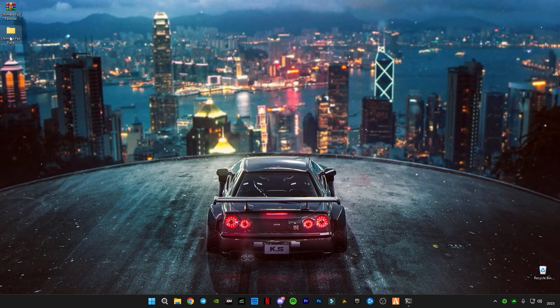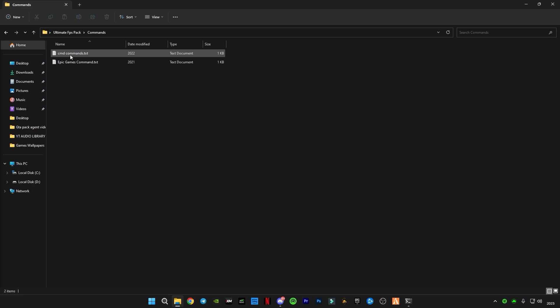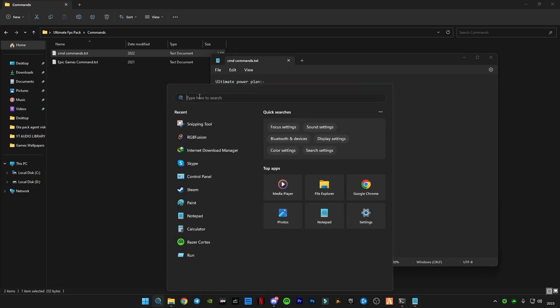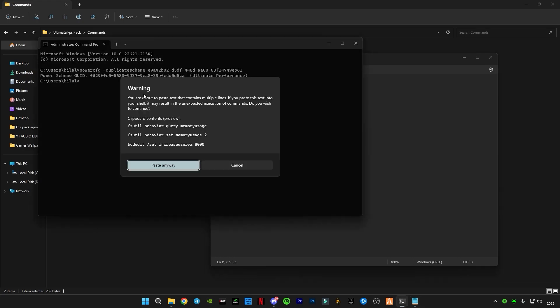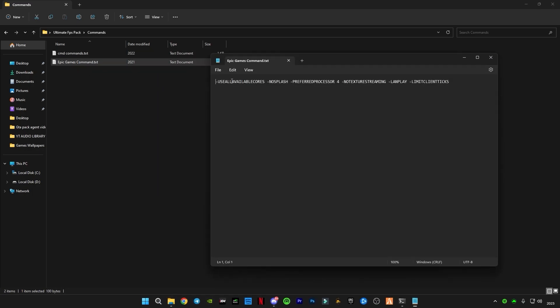Now open the FPS Pack folder. You'll see four or five folders. Open the first one — CMD Commands. Copy the first command, open the search bar, type CMD, paste the command, and press Enter. Then copy the last three commands, press Enter. Once it says 'the operation has successfully completed,' close it.